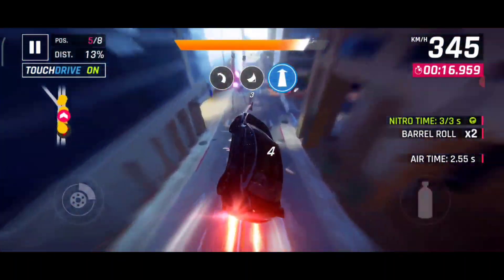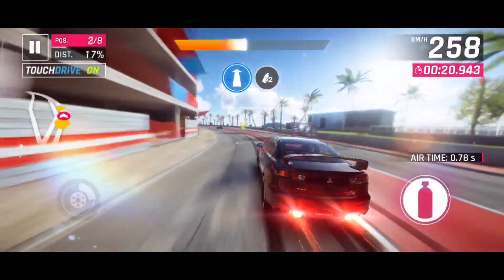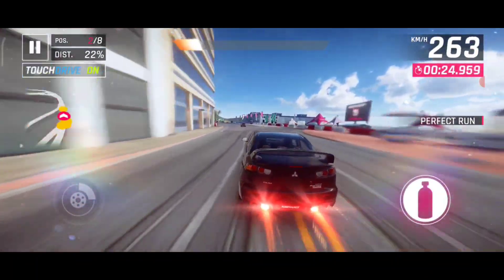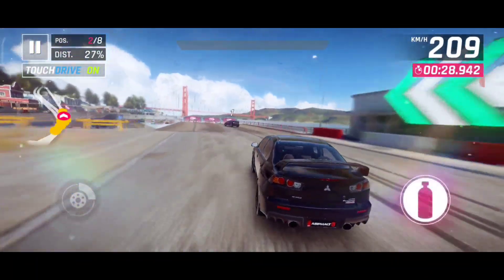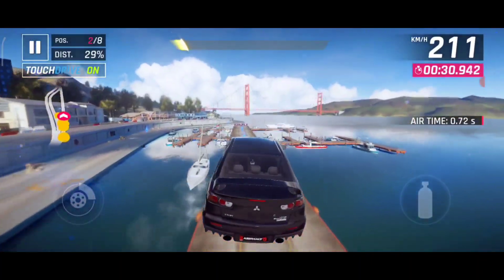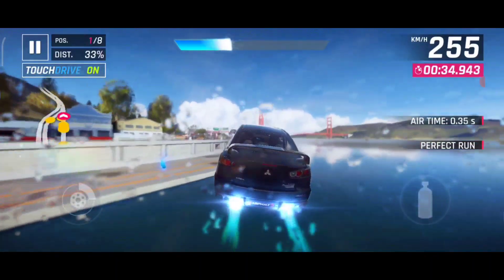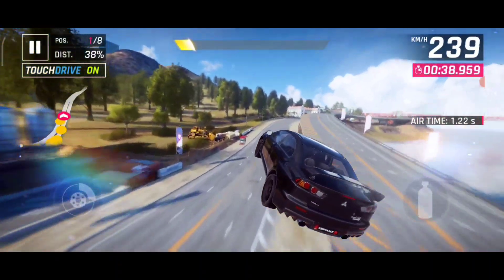There are lots of changes in this version. These are the changelog compared to version 6.5: the insane frame drops and device heating issues have been fixed, COD Mobile 120 FPS unlocking not working issue has been fixed, Life After 120 FPS not unlocking issue has been fixed, and Asphalt 9 60 FPS not unlocking issue has been fixed.